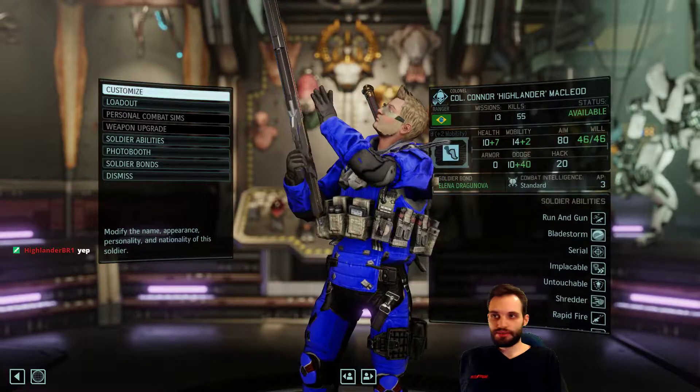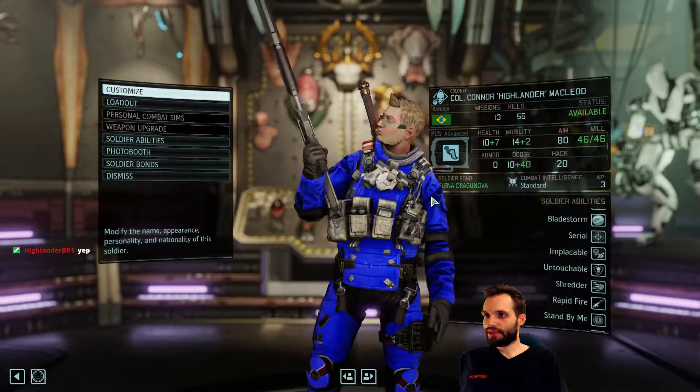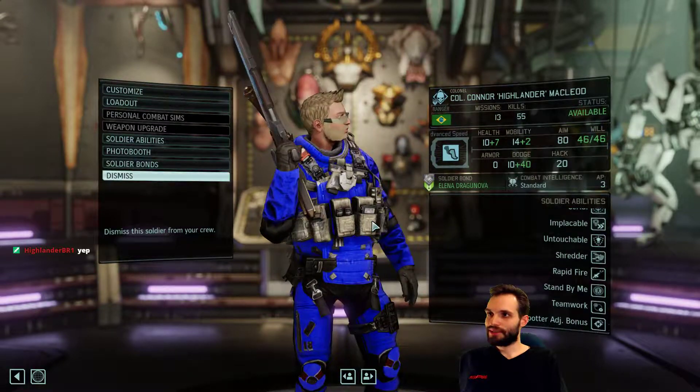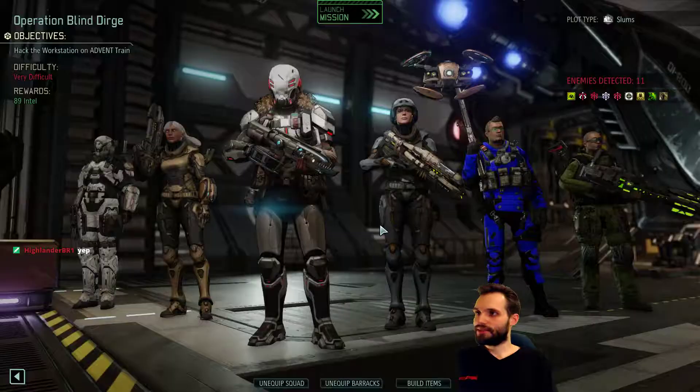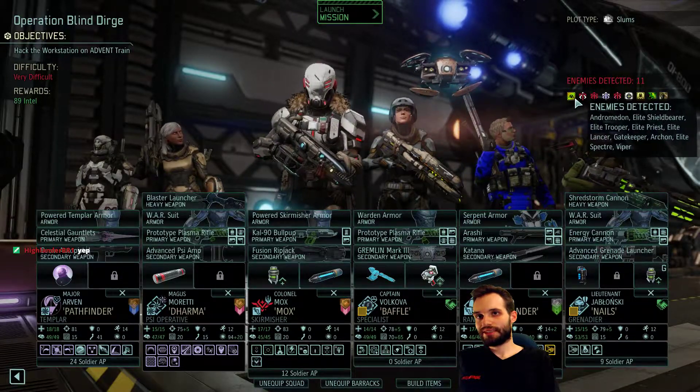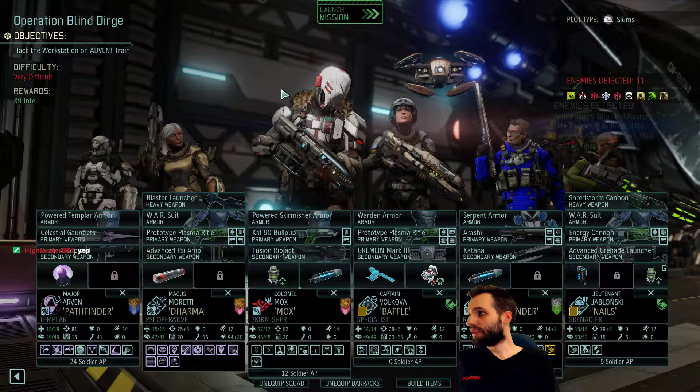Alrighty then, welcome back YouTube. So yeah, Highlander - we got his outfit back, got glasses on him. Very nice. Let's get to the missions here. We've got 11 enemies, some kind of scary stuff including a gatekeeper there.